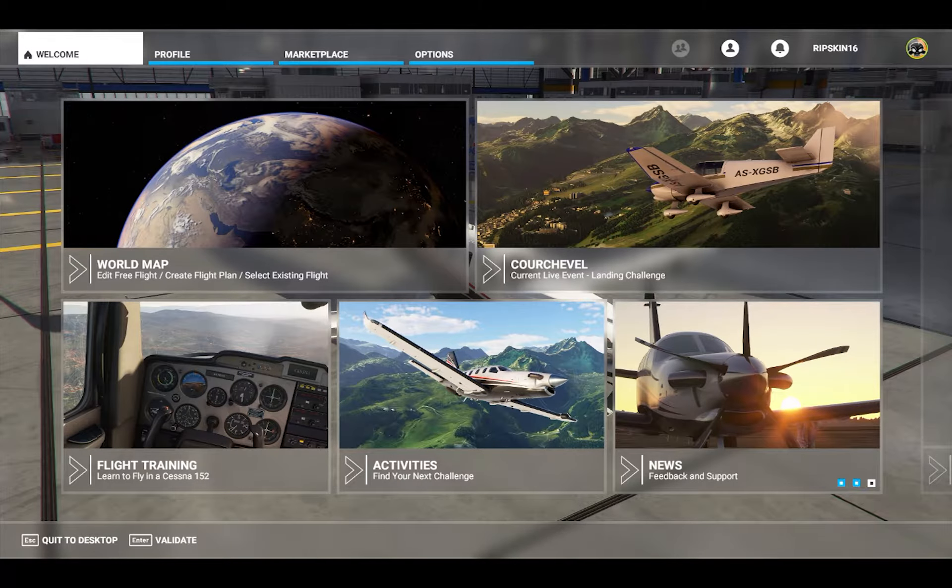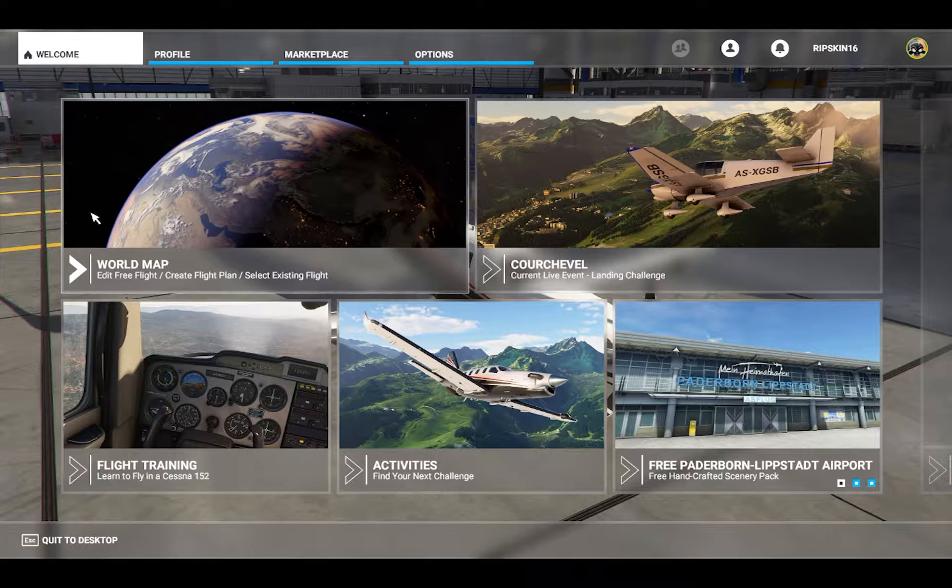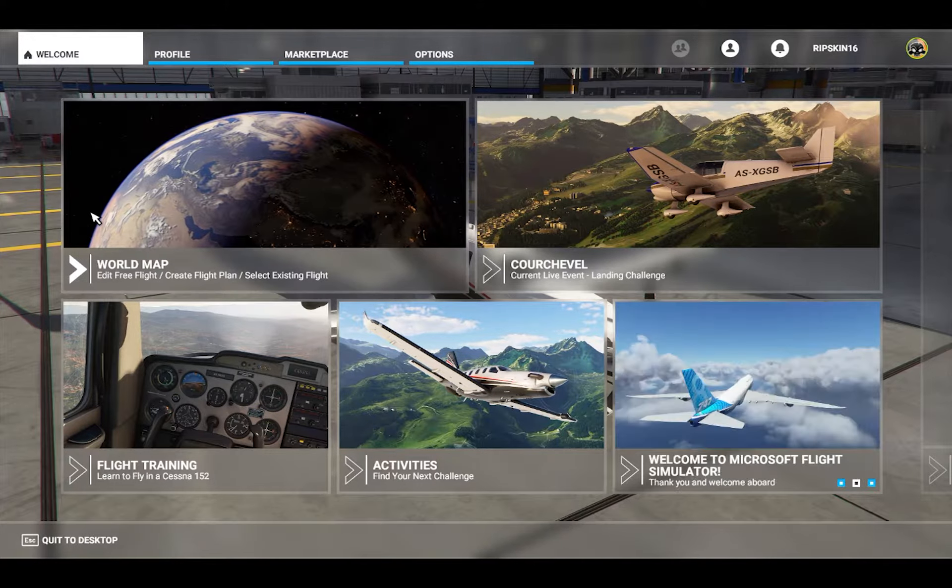This time around I wanted to take a little time and talk about some of the other options, menus, and things that you can do within the game. All I've really done is go to the world map, do a couple custom flights, and fail miserably at doing ILS recently. So I wanted to talk about some of the other stuff.